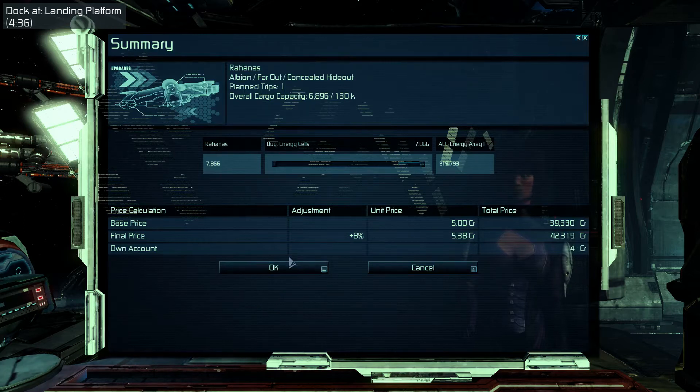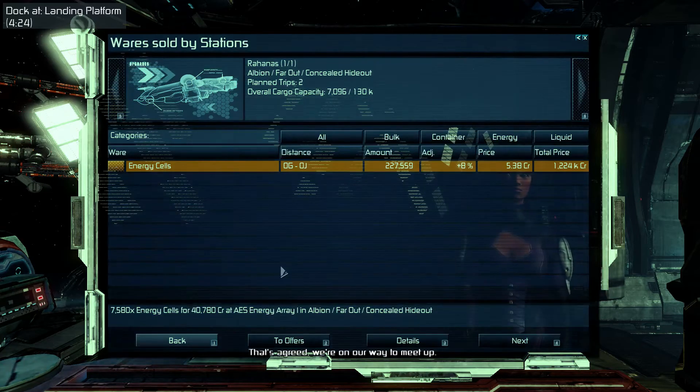There's only four credits in my account. Oh no, that's if we buy all of them. There we go - 100. Agreed, we're on our way to meet up.